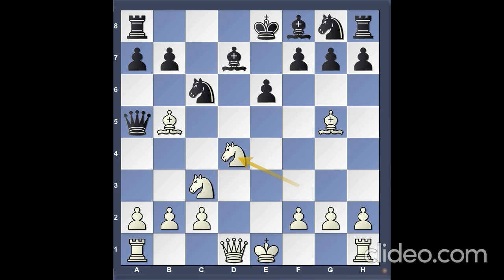Knight takes e4, bishop b4. Even when so far behind in development, black goes after a pawn and in the process gives up a key piece — the main defender of his dark squares. Now, a6 was simply essential.